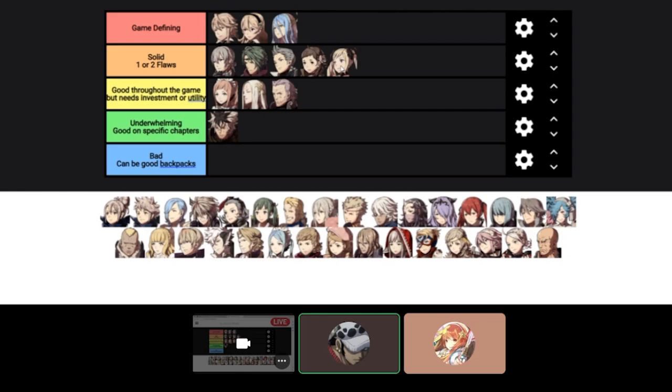I would put her above Mozu — she can be good in two different ways with the obvious flaw that she's kind of frail and might not hit the enemy early on. The hit rates around Chapters 8, 9, 10, and 11 are so shaky — you feel like you have to give her a skill tonic to try to hit around 80%. But later in the game it gets better because she gets good backpacks. She's also a good backpack herself for characters like Odin, giving a lot of magic. Even if you never reclass her, Troubadour gives movement, which is always great in this game.